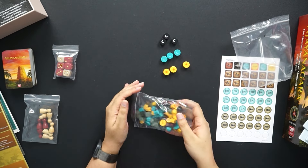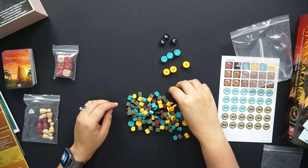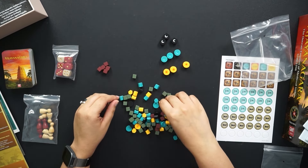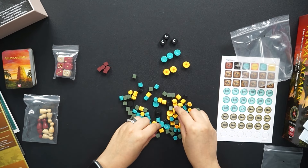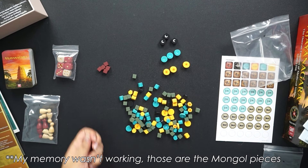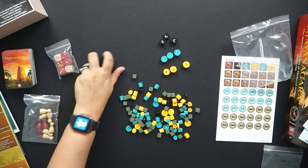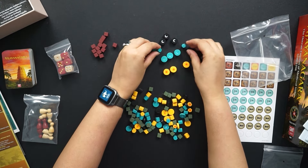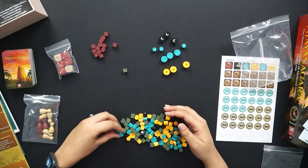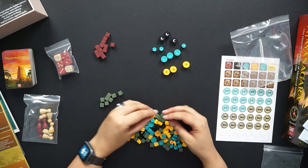I might actually separate these by color since they are different factions. So red cubes — I think those might be the Vijayanagara Empire, actually. I'll have to check that one, so I'm going to put them aside for now. Blue moons — oh, these are the Mongols! That took me way too long to figure out in my head.